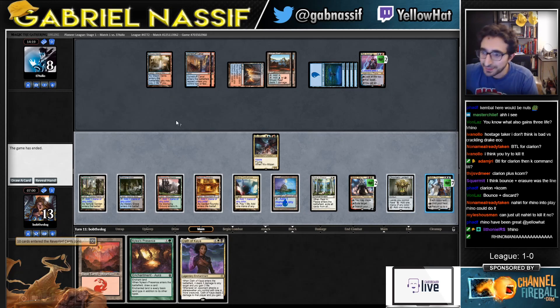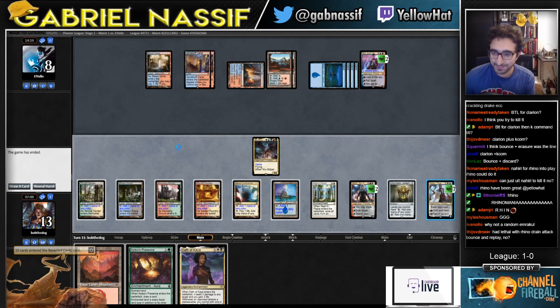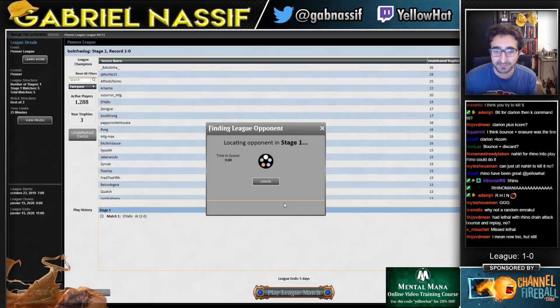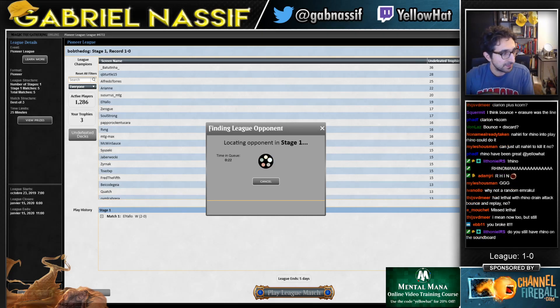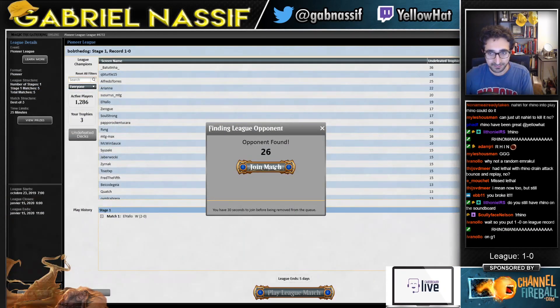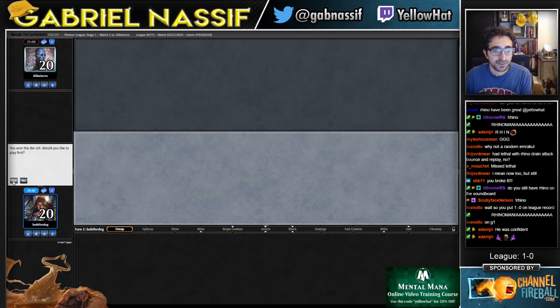Yeah, I'm running out of cards here. I had lethal. I could see losing some really grindy games because I have very few hits with Niv right now. Oh, I already had the record at 1-0 — I guess that's confident. Monoblue — Monoblue Spirits or color-screwed Spirits? Looks like color-screwed Spirits.